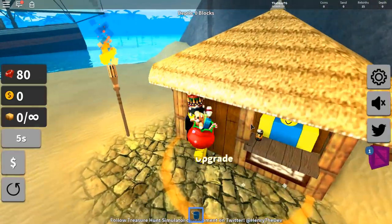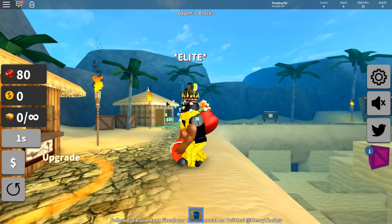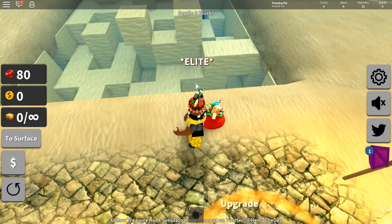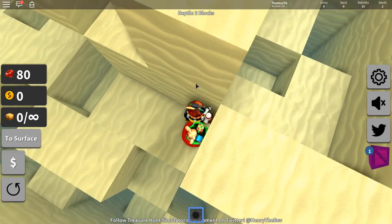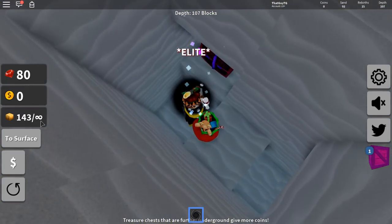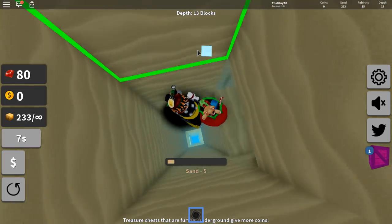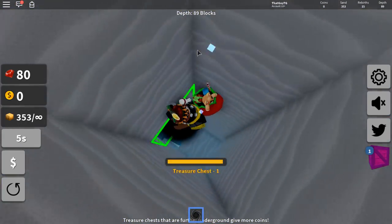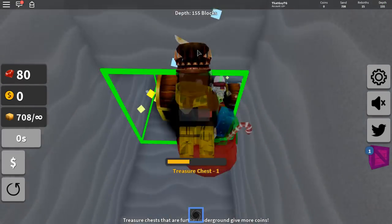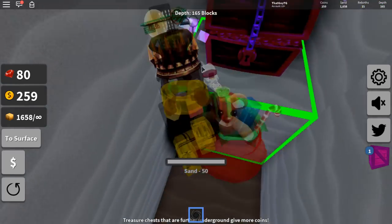I need to re-equip my black hole — what am I doing? I just jumped into a massive pit of sand with a bucket! So we've got the infinite backpack and we need to equip the black hole. Let's jump straight back down. We need to find a really deep hole — okay, that's not deep at all. We need to find a really deep hole.